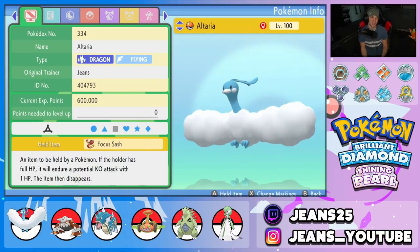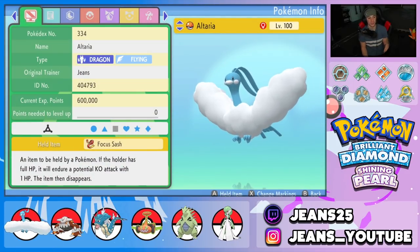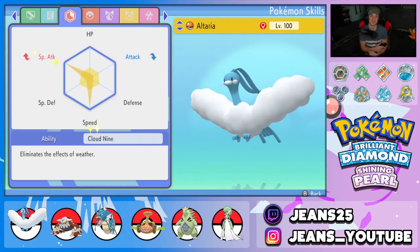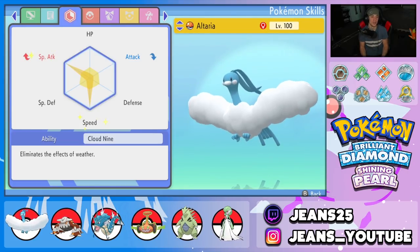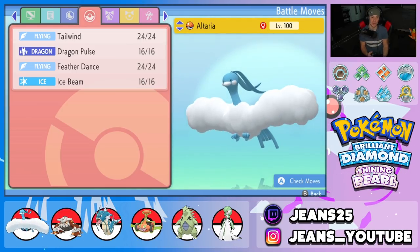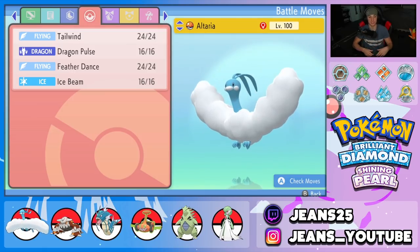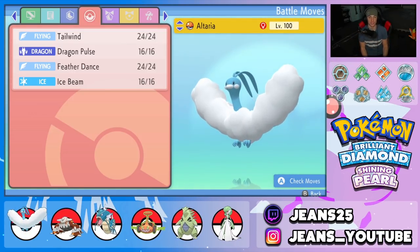Let's get into the team preview and showcase this Pokemon. Starting off with Altaria — it's Dragon and Flying type, dual typing which is really cool. We gave it Focus Sash as its item and a Modest nature for a Special Attack boost. EVs are Special Attack and Speed, with the Cloud Nine ability, which eliminates the effects of weather on the field. Moveset is Tailwind, Dragon Pulse, Feather Dance to drop physical attack, and Ice Beam for coverage. What I really like is that its Special Attack and Physical Attack stats are the exact same, making it very versatile.